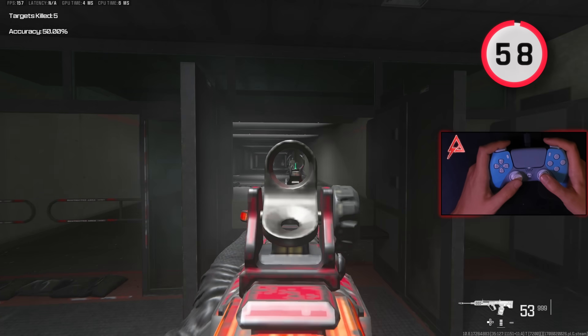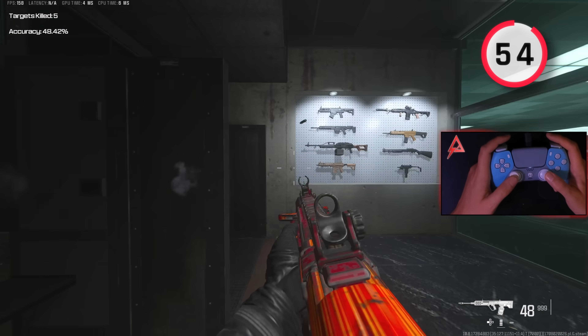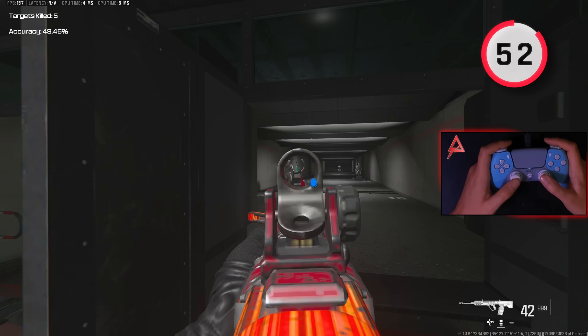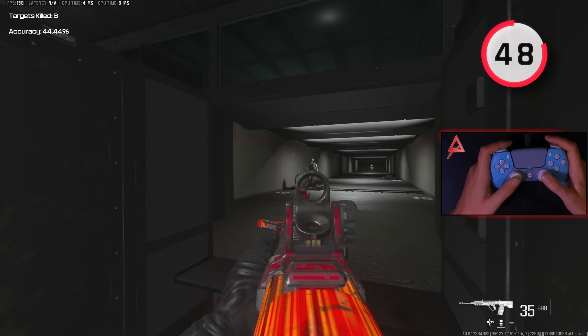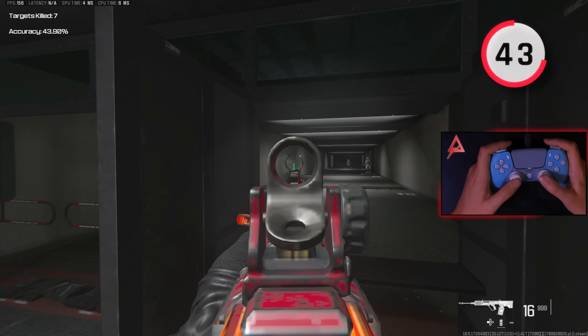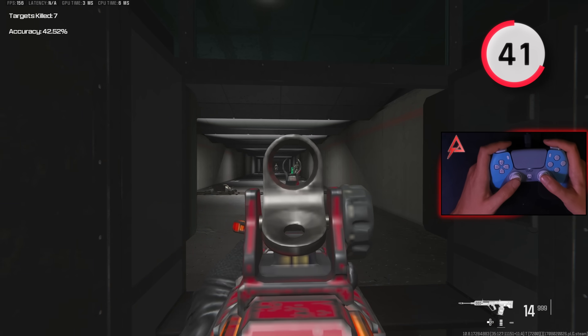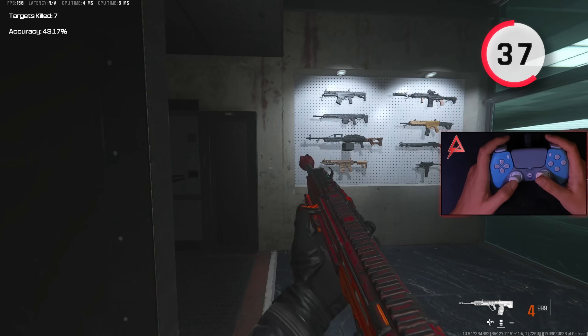Similar to the last exercise, I then practice my 180s for one minute. I practice turning both left and right to simulate situations where I'm getting shot in the back during a game. I spin around as fast as possible and change up which dummy I'm shooting at. A lot of this drill comes down to muscle memory, so if you're finding this really hard, I'd suggest getting into a custom game and just practicing your 180s.